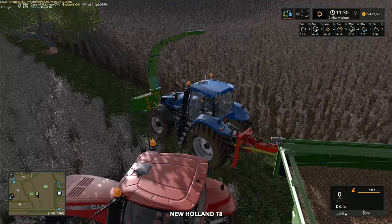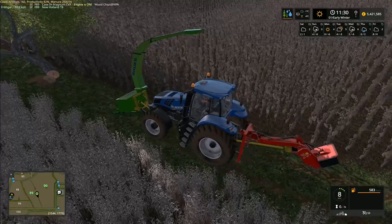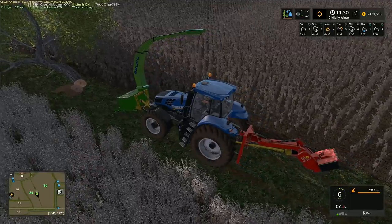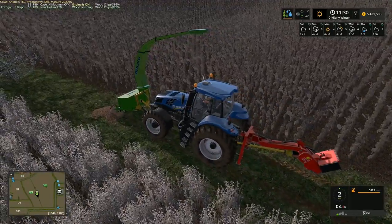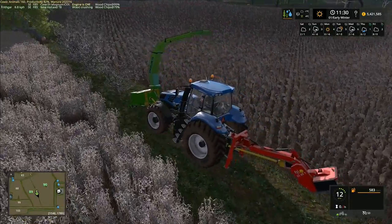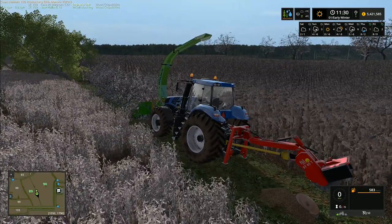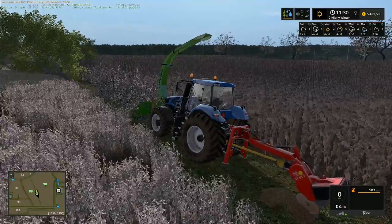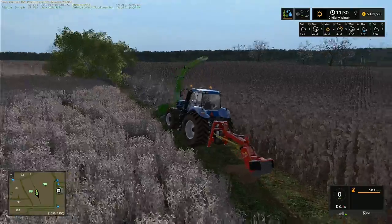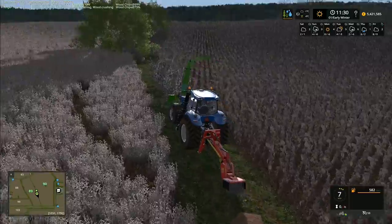Are we empty? I think we're empty. Let me move to the front and start it up — it's saying 'wood crushing' but not saying it's empty. At 79%... no, actually we were empty, it did completely empty. I want to keep that one running and go to the back — I'm going to grind this stump off before we go. Then we can jump into the Case and tip that out. That stump disappeared quite easily — excellent.